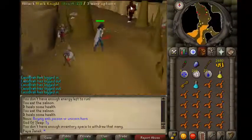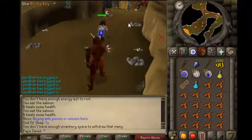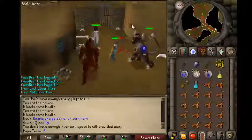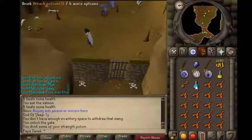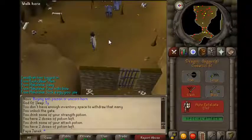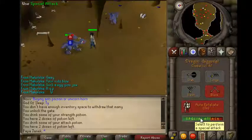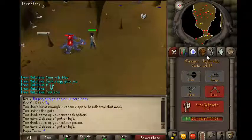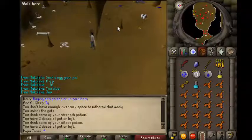Once you're at the lesser demons you know you're close. Use your key on the gate and you should see the dragons. These dragons are pretty simple to kill — nothing special — so yeah, that's pretty much it.